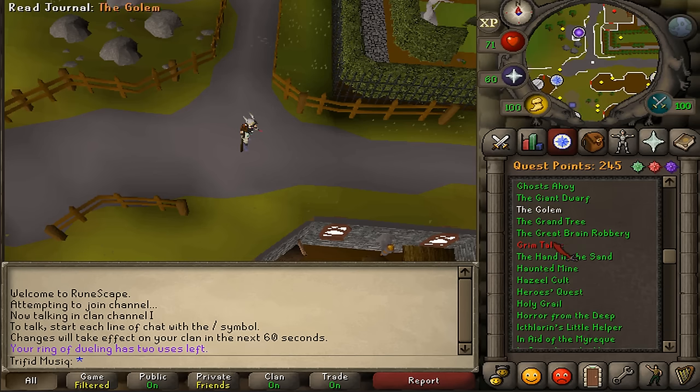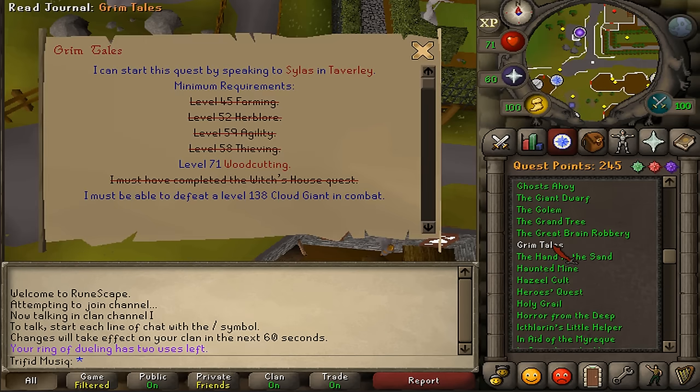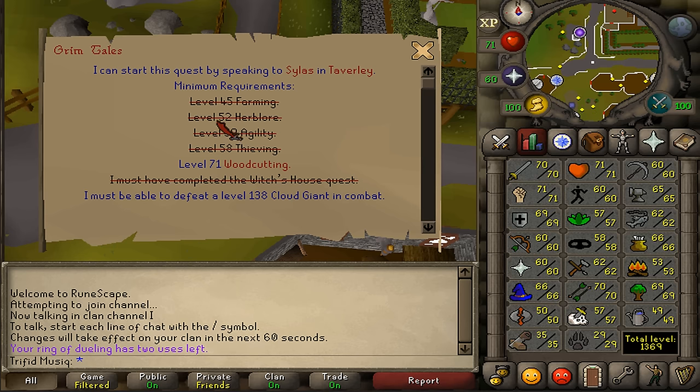Hi and welcome to my guide of the quest Grim Tales. The quest requirement is Witch's House quest, and the stat requirements are 45 Farming, 52 Herblore, 59 Agility, 58 Thieving, and 71 Woodcutting. All of these stats are boostable.